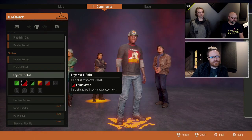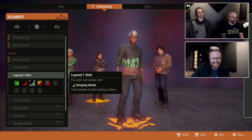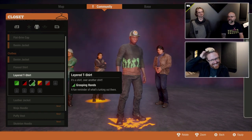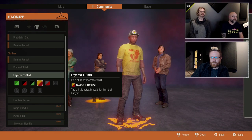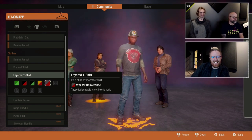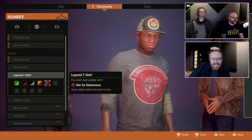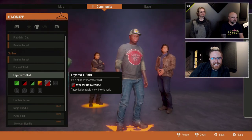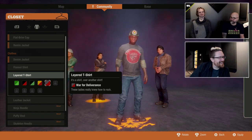Moving on — layered t-shirts. I love the one with the zombie hands grabbing. Ironically, zombie fashion is really cool in the zombie apocalypse. There's the S&B shirt — you can basically make yourself look like an S&B employee if you want. And this one: War for Deliverance. That sounds like a Norwegian metal band. I hope we don't get sued by War for Deliverance.